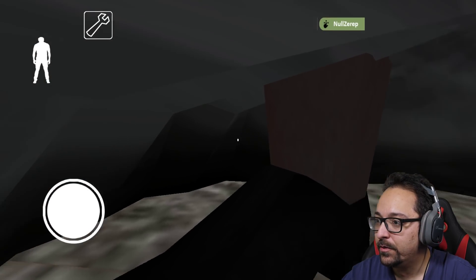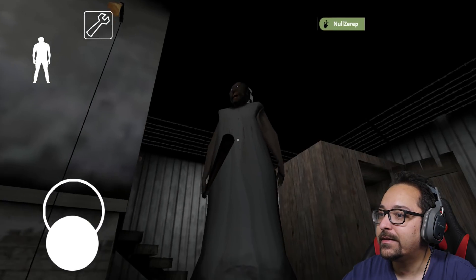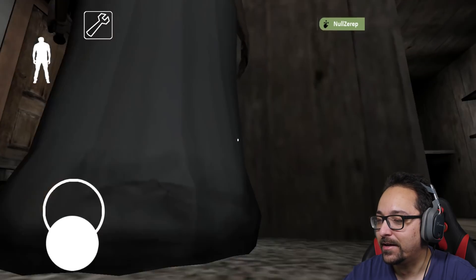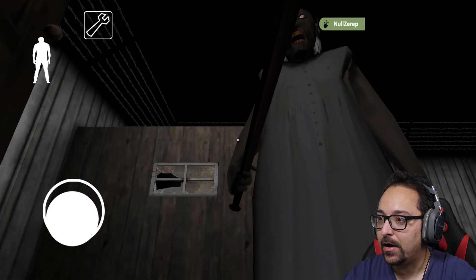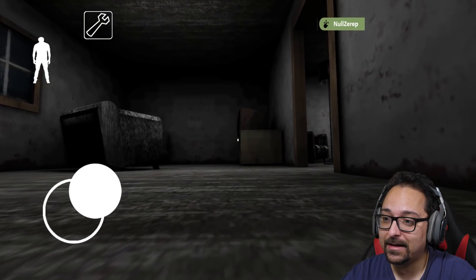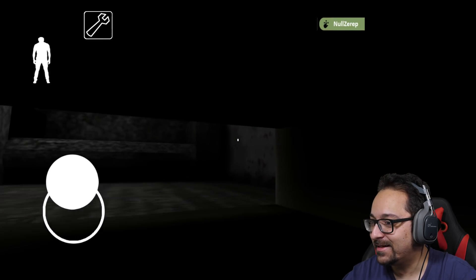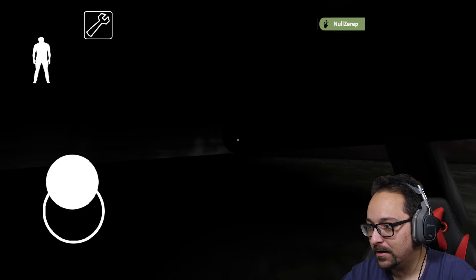Is it harder? We can't jump still, but there's no way we can finish it like this — this is just for fun. Maybe we can hide in a mouse hole. I wish I could jump — that should be a feature. We can still open doors and go under things.